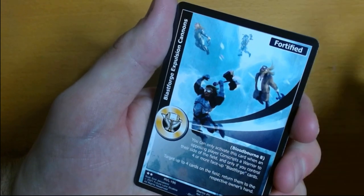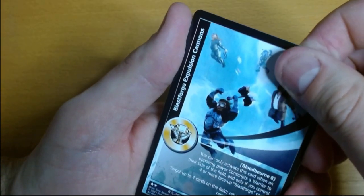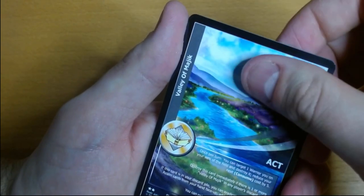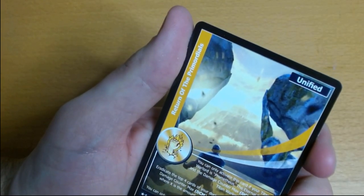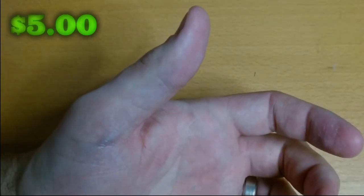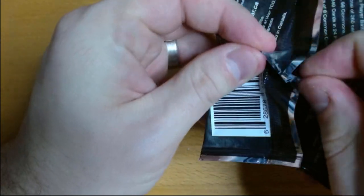Blast Forge Expulsion Cannons, Valley of Magic — always nice to get one of those. We do have a rare: Return of the Primordials. Demon Guardian — I'm trying to think if I have the Demon Guardian; I don't think I do, so that would be a welcome hit.